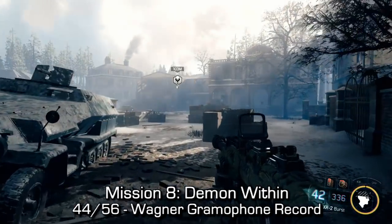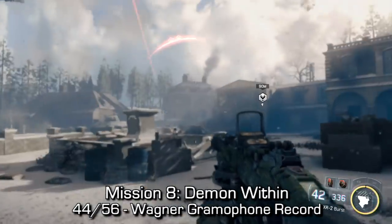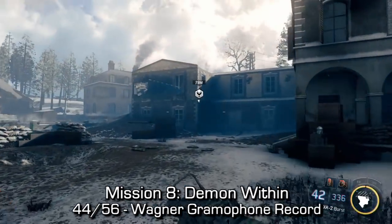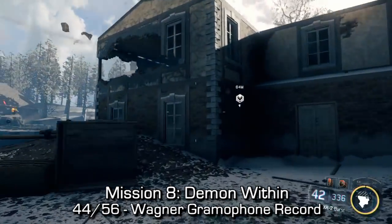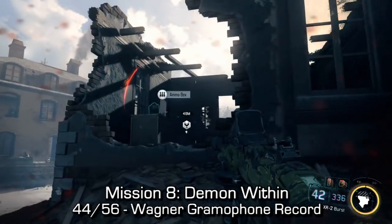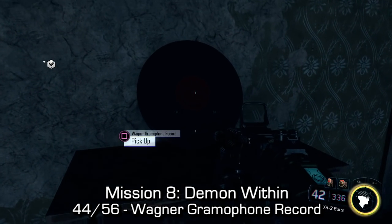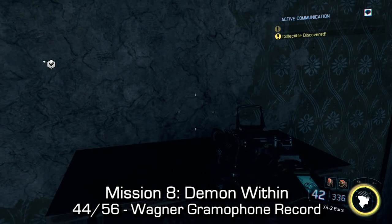Later on, we can find the Wagner gramophone record. We'll come up into this kind of open square area and there will be a tank — the tank might spawn in a bit later. I've taken care of all the enemies but left the tank so you guys know what we're facing, since it's a little bit hard to distinguish things in this level. Once we make our way into the first house on the right-hand side, in the back room, we can find the gramophone.